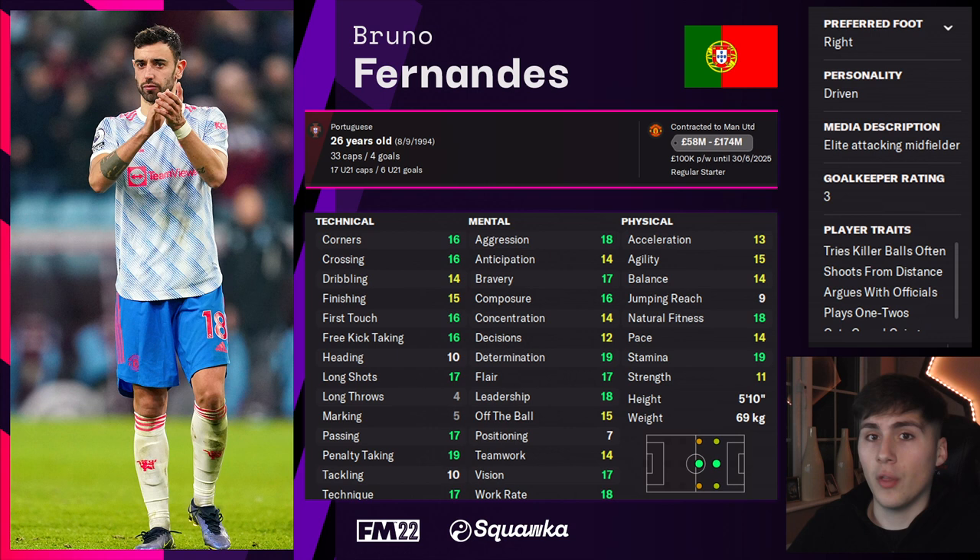We've also got Bruno Fernandes. With Ralf Rangnick joining Manchester United, we've started to see Fernandes get involved more with a few more goal involvements. His attributes are impressive: natural fitness 18, stamina 19, work rate 18, alongside superb technical and mental attributes. He's almost perfect for a Gegenpress-style system.